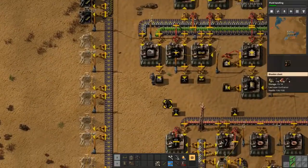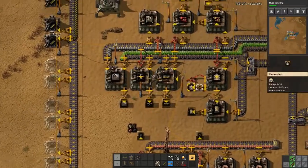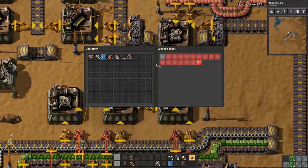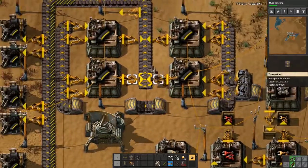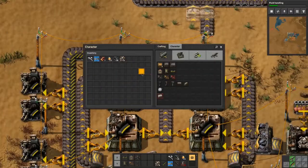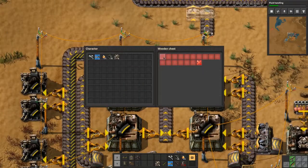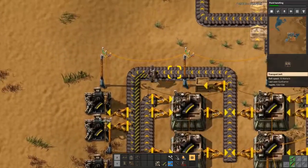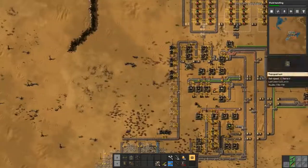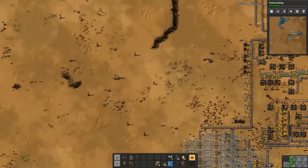I need two wood — I can have two wood. We can have some ammo in here. Alright, so we are now going to go clear out that biter base.